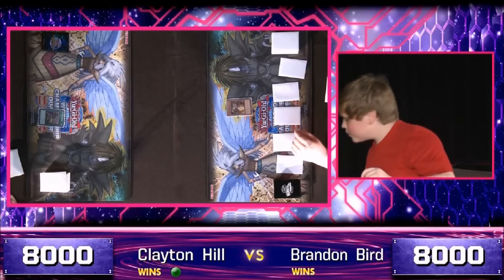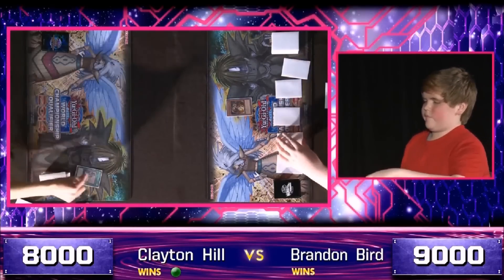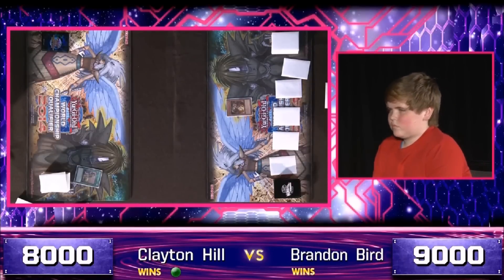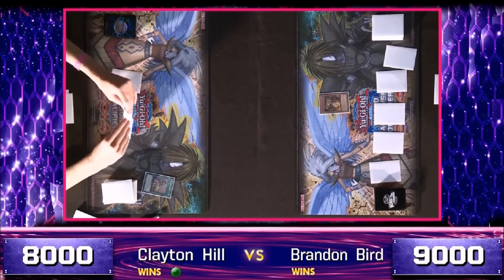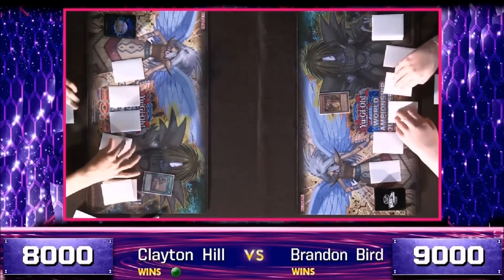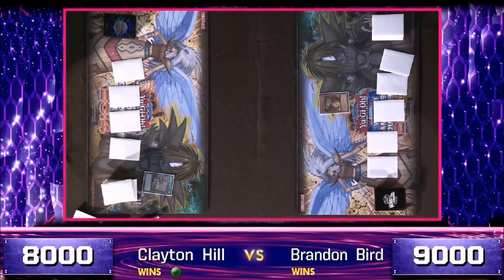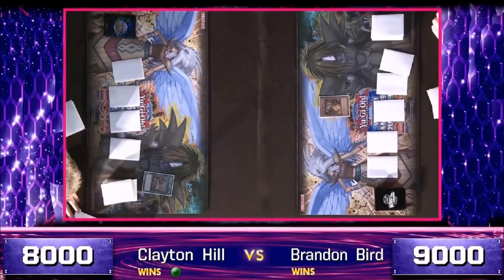Mirmelio is backed up by five face-down cards, one of which is, of course, the Acid Trap Hole. Upstart Goblin starts things off for Clayton Hill, putting Bird up to 9,000 life points. And he has some work ahead of him — this is an even worse uphill fight against a massive back row.